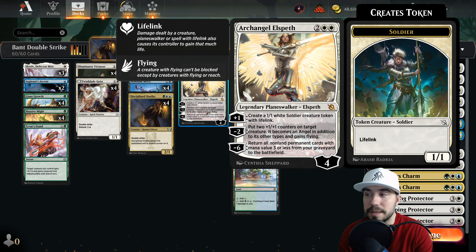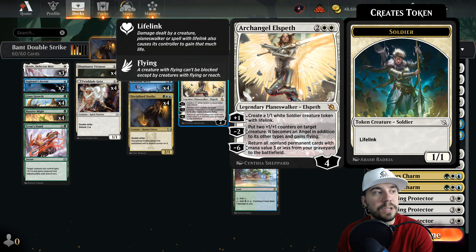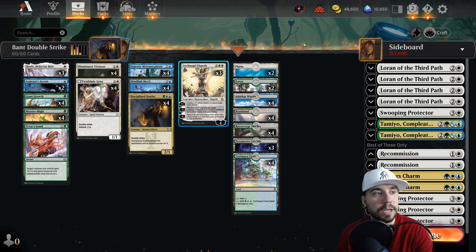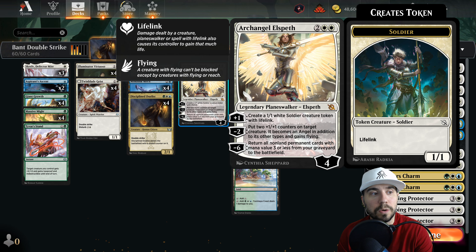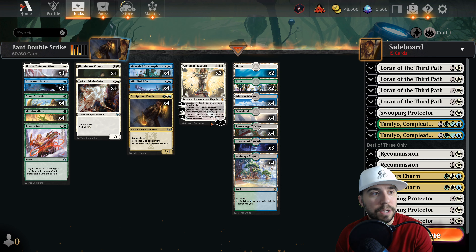On the top end, the pickup from March of the Machine here is Elspeth. We get to create a 1/1 white soldier token with lifelink, giving you ability to kind of survive and play around with this. Additionally, if you want to get double strike on a 1/1 token that's not bad, or you can do the plus two putting two +1/+1 counters on a target creature - it becomes an angel as well. And if you get to minus six, you can cast all non-land permanents with mana value three or less from your graveyard and bring them to the battlefield.